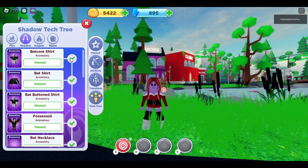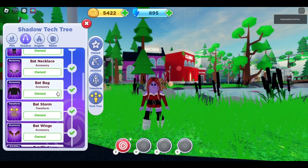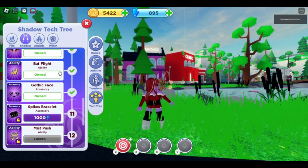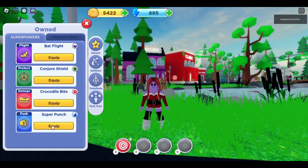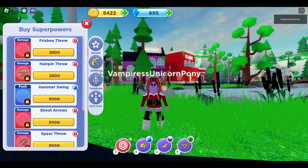As you can see, you unlock different things. I have unlocked the bat core shirt, that skirt, that button shirt, a possessed animation — it's actually funny, you float around and your head spins — that necklace, bat wings, bat flight which is an ability I'll show you in a second, and the face you can see on my character. There are different superpower abilities you can equip like super punch, bat flight, conjure shield, and then other abilities you can buy.